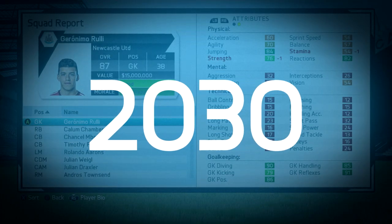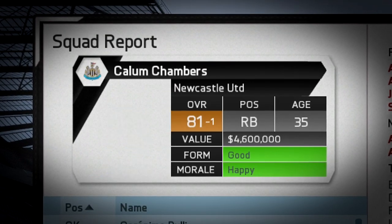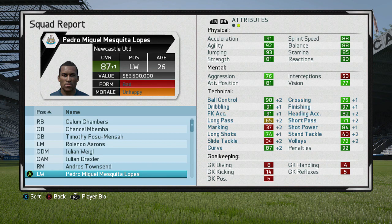Here we are — 2030 with Cristiano Ronaldo's regen. I've wanted to say that for so long. It's an 87 overall, going up by plus one this season. He's 26 years of age — that's the oldest he got to. This is 2030, the end of career mode, the highest we got him to. Ball control 98, finishing 97, penalties 92, free kick accuracy and dribbling all in the 91s. Physical attributes all above 80 — pace is insane, agility, jumping, stamina, reaction, strength. He's got it all. He looks too good even for an 87-rated left winger, with so many amazing stats in the 90s.